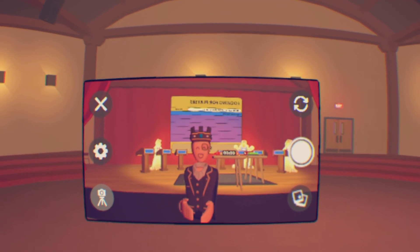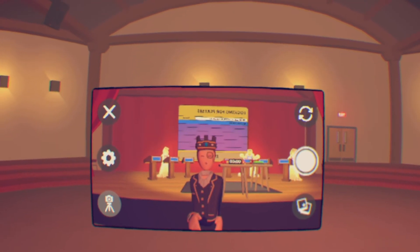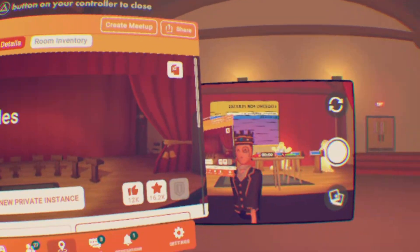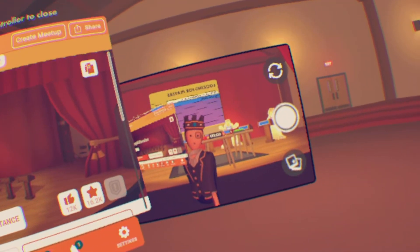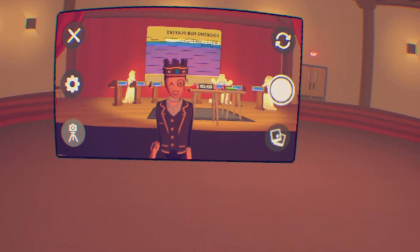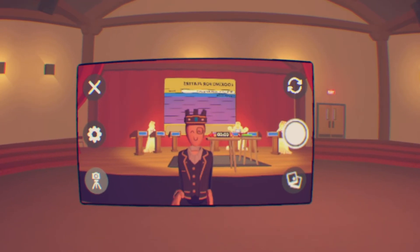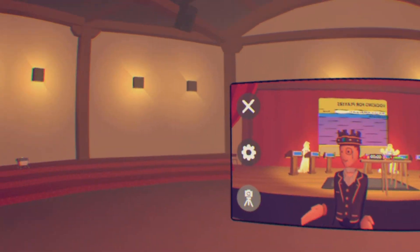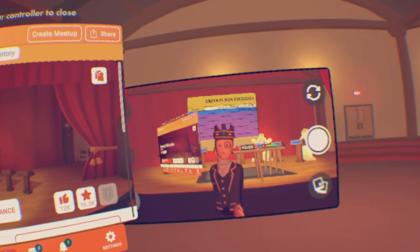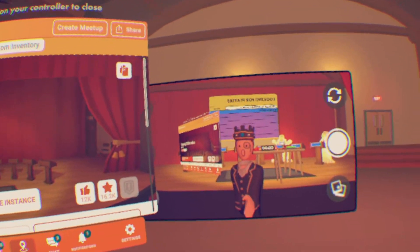Hello and welcome back to another Rec Room token grinding video. It's been about a year since I've done one and it clearly needs an update. Today I want to talk to you about legacy 3D charades. In my last video over a year ago, I said it was the fastest method due to games only lasting three seconds long, and then you get your gift box.